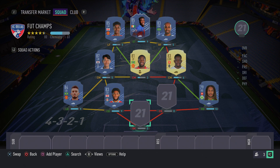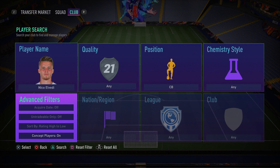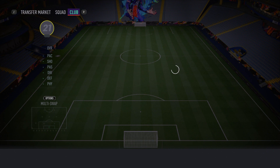Partnering Joe Gomez at center back is Elvedy — he got a new UCL group stage card and it's a fantastic card. He's quite fast in terms of sprint speed, though his acceleration is on the lower side, so I'd recommend a Shadow or Catalyst chemistry style to boost that. His defending is absolutely insane: 84 strength, 87 standing tackle, 81 defensive awareness, 86 interceptions — a really overpowered card to use.